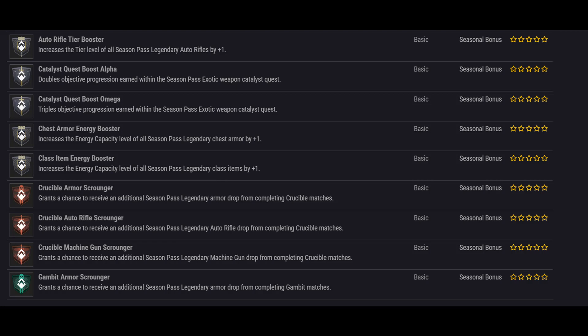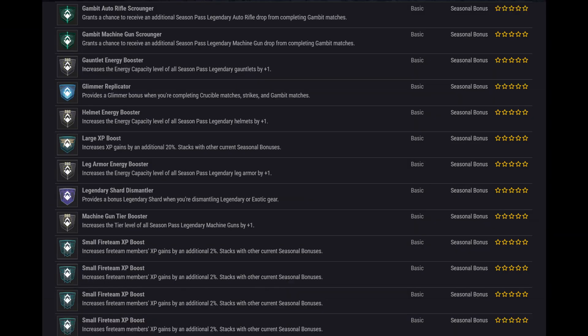You're here for the first look at Season Pass Bonuses. These were the previously unmentioned rewards as you rank up the premium Season Pass track. These bonuses can apply anything from boosting auto rifle tiers, progressing catalysts faster, increasing energy capacity for armor, additional weapon and armor drops, additional glimmer, and legendary shards.